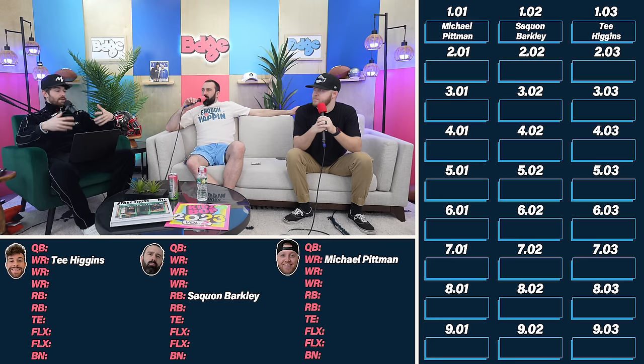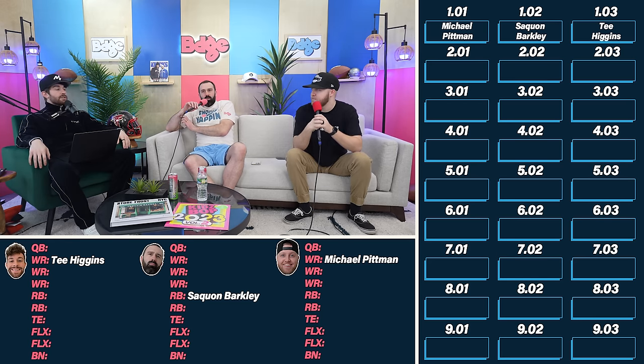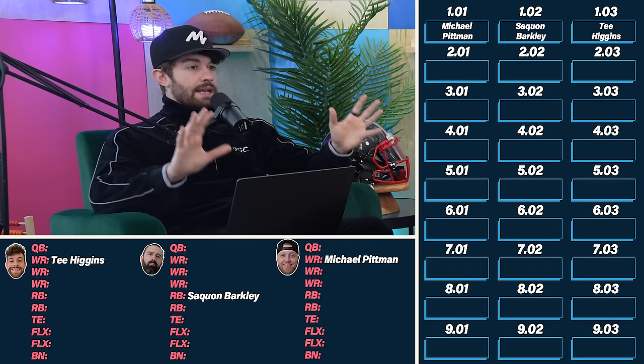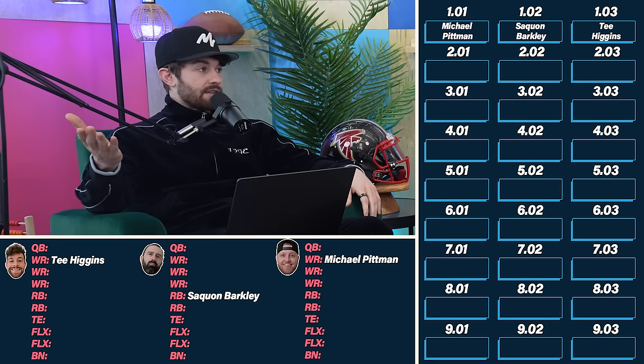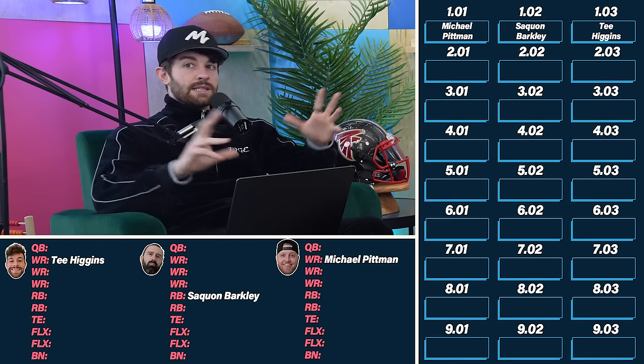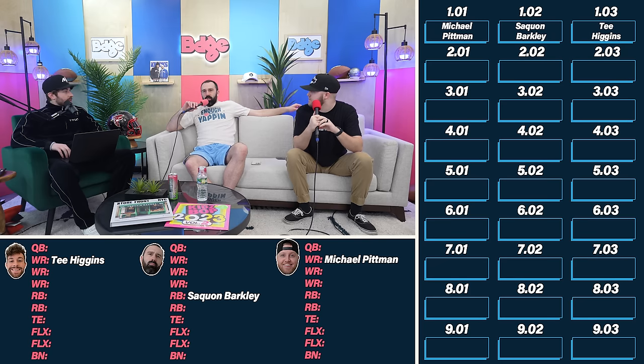Schultz re-signed and we know what he is in this offense. He was getting more involved late in the year — partly because DeAndre Hopkins was out — but that's a solid TE8-to-10 for the next three or four years. Scanning the rest of the board: Marquise Hollywood Brown is interesting because he's really young and gets into a great Kansas City situation alongside Mahomes.